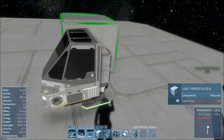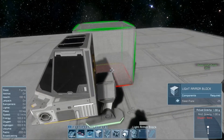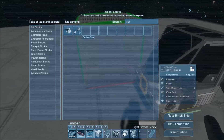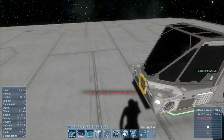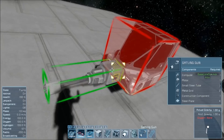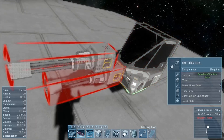Go ahead and delete this second armor block here. First thing we need is a weapon. Because this is a very, very simple ship, we're only having a single Gatling gun which will take pride position right at the front there.